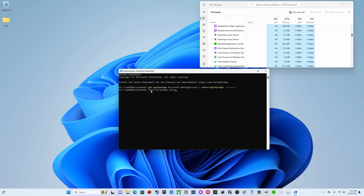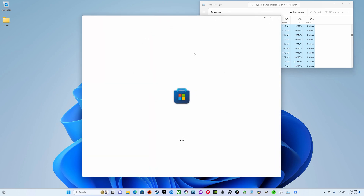Now you can input the command: start ms-windows-store://pdp/?productid=9MWPM2CQNLHN and hit Enter. This will take you to the Windows Store page where you can re-download Windows Gaming Services.